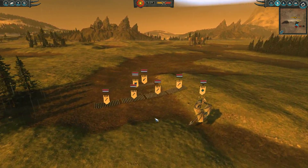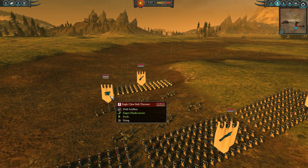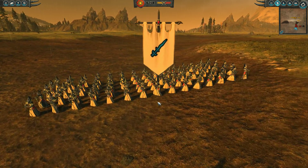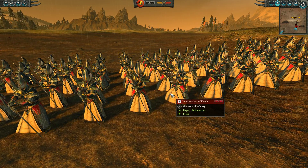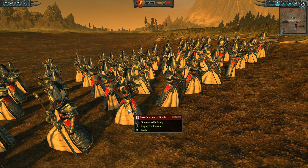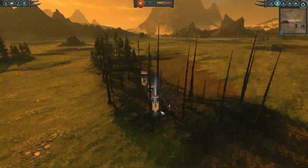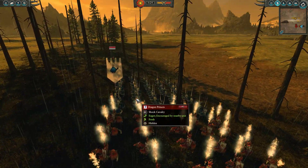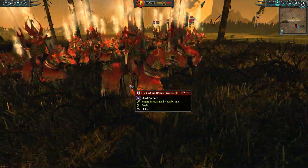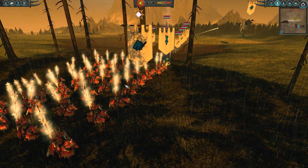My opponent has also gone fairly light on infantry, with four units of Spearmen in the front line protecting an Eagle Claw Bolt Thrower that will struggle a little with line of sight. There are also Swordmasters of Hoeth in the back — absolute badasses — who will tear through Saurus very quickly, luckily I don't have any. Hidden in the trees he has a unit of Fireborn, the regiment-renowned Dragon Princes, plus a standard unit of Dragon Princes. Very heavy Cav — easily going to beat the Cold One Spear Riders, but with Grimlock and some healing thrown in, they may struggle.